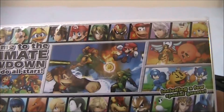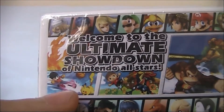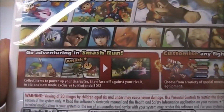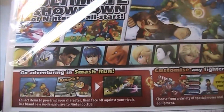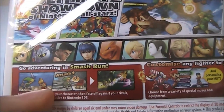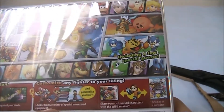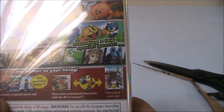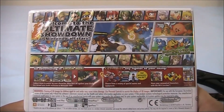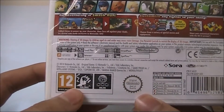We also have Donkey Kong, Samus, Mario, Link, Villager, Greninja I think, Pikachu, and the Mii. The back also highlights the Smash Run mode — collect items to power up your character, then face off against rivals in a brand new mode exclusive to Nintendo 3DS. You can also customize any fighter to your liking, and personalize your own Mii. It looks like you can share your customized characters with the Wii U version, which will be released at a later date — I believe the 21st of November, the same date as Omega Ruby and Alpha Sapphire in the US, Australia, and basically everywhere except Europe.